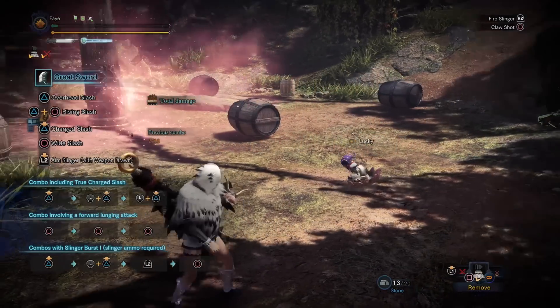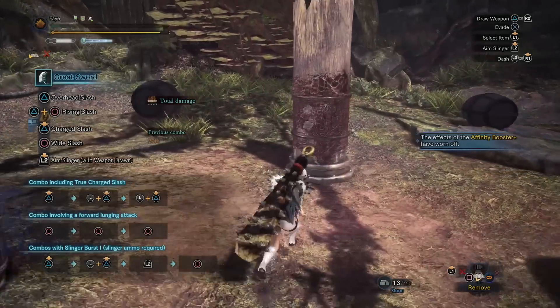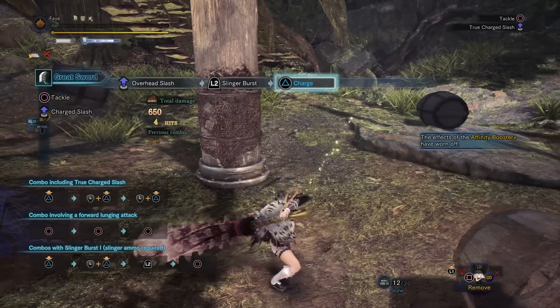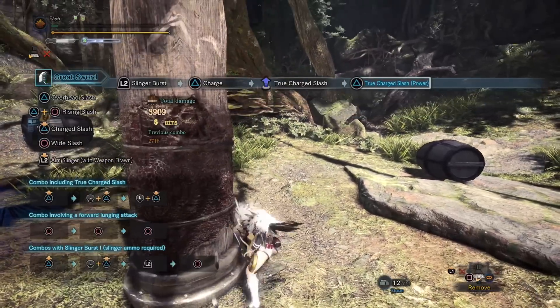The reason I am making this video is because it turns out in that last video I was wrong. In that video I said that the highest damage you can hit on the training pole is 2515, but it turns out the highest damage number you can hit is actually 2993. The reason for this is because there are 3 things I was not previously aware of.